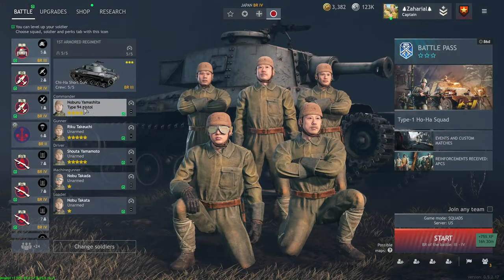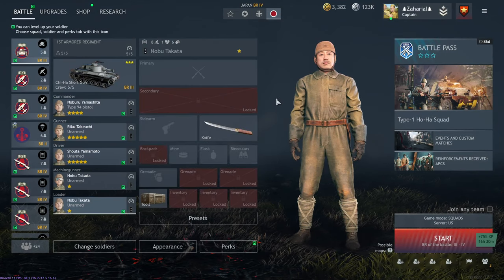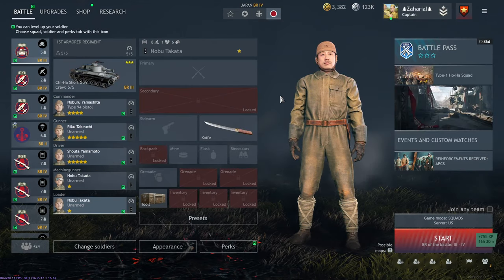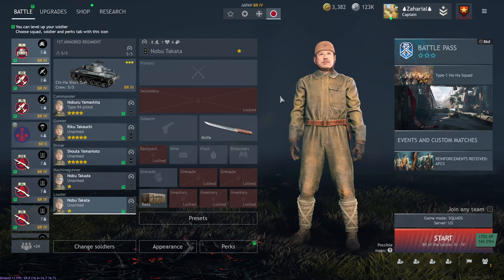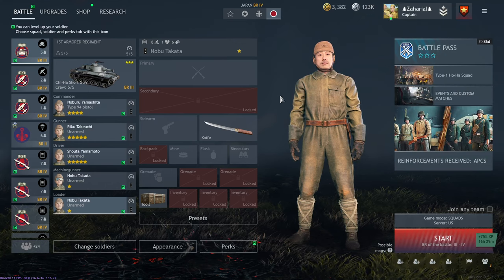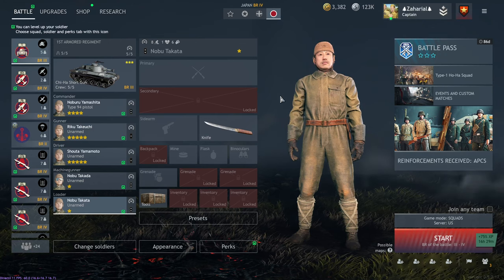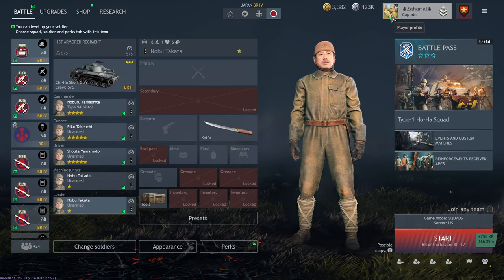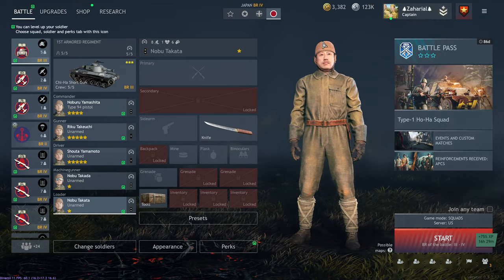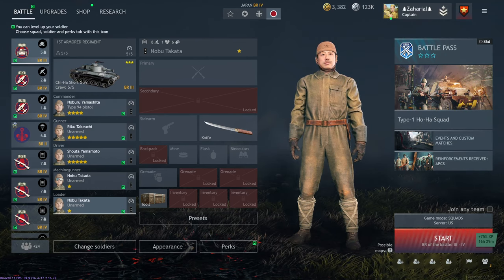Let me know down below — do you agree with my order of value? Do you think there are things that are more valuable that I undervalue? I'm sure people will disagree with my value system for premium squads, but it's my opinion, obviously I don't disagree with myself. As per usual, get out there, kick ass, take names, and win your games.